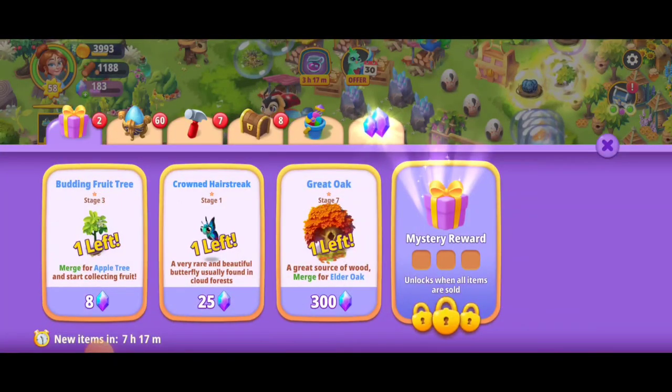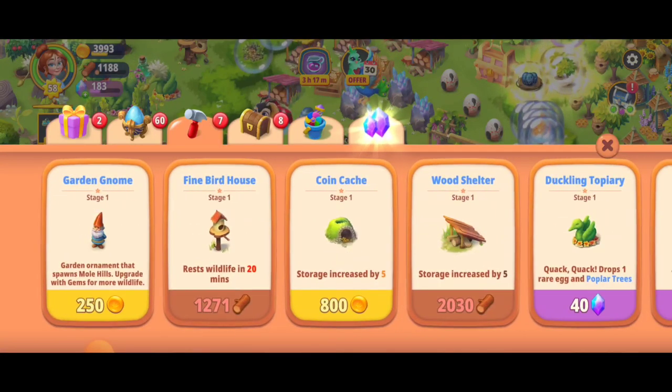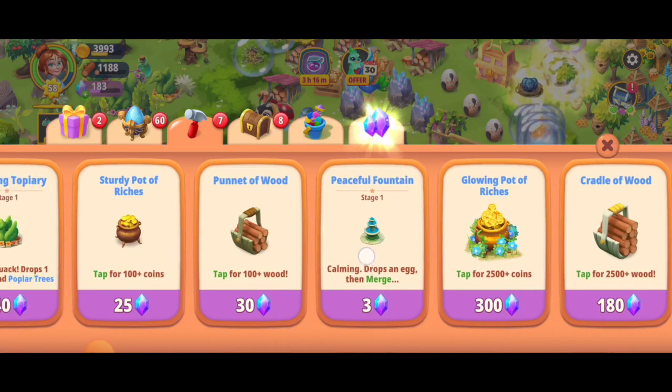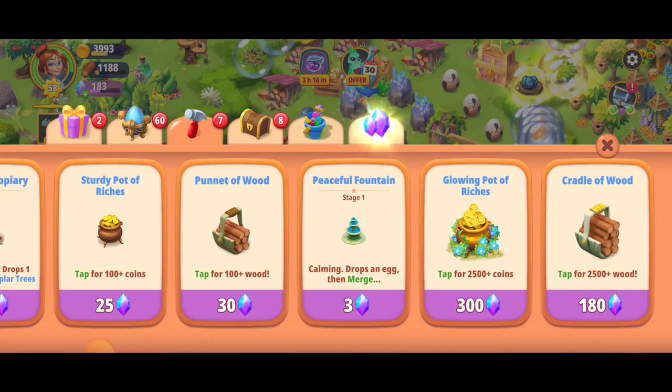We're going to go to the shop. You start off at the beginning but you want to click on the hammer. At the beginning you've got a couple different items and you want to scroll down to the peaceful fountains. Now if you don't have this unlocked you've got to complete a couple more quests, but in theory you should be here.